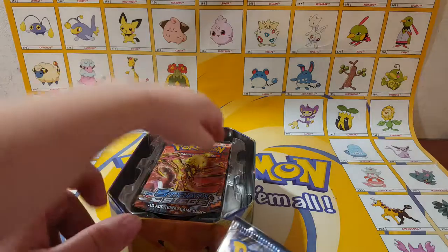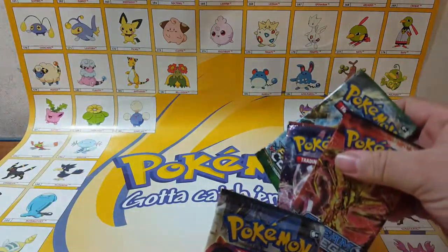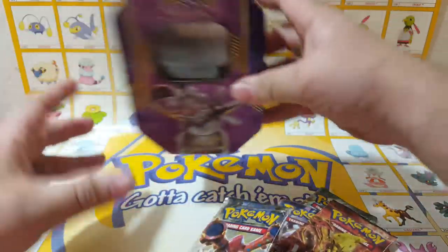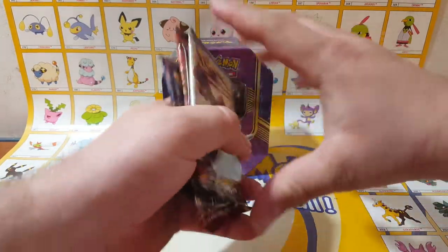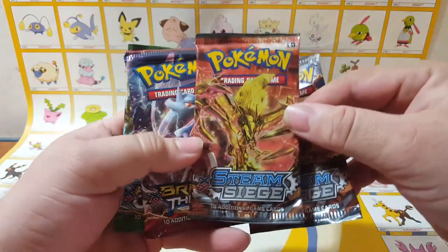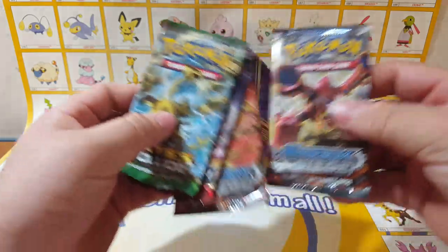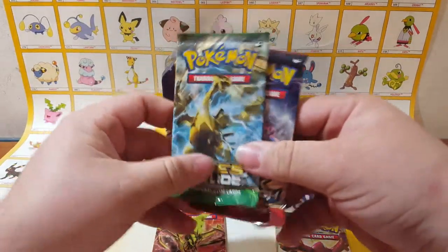Looks pretty good. I have to open this one. Let's see how many packs we do get — I have to do Volcanion first. We'll set the lid aside and keep that. Let's see what packs we got: we got a Steam Siege with Volcanion, Steam Siege Breakthrough, and a Fates Collide.